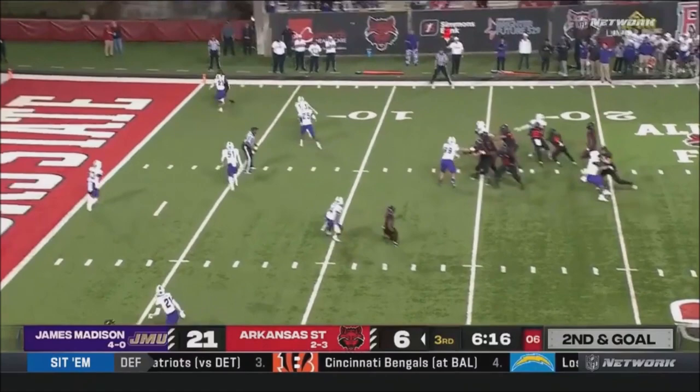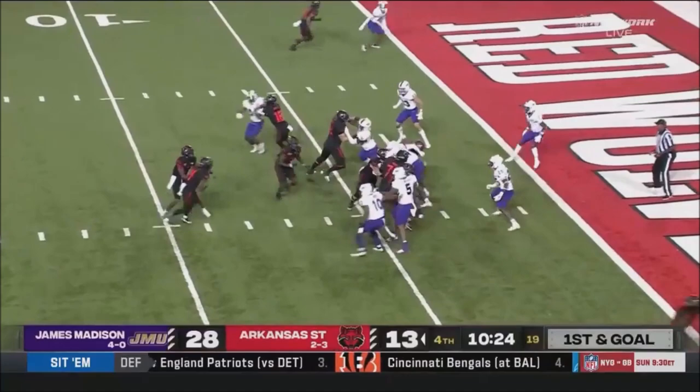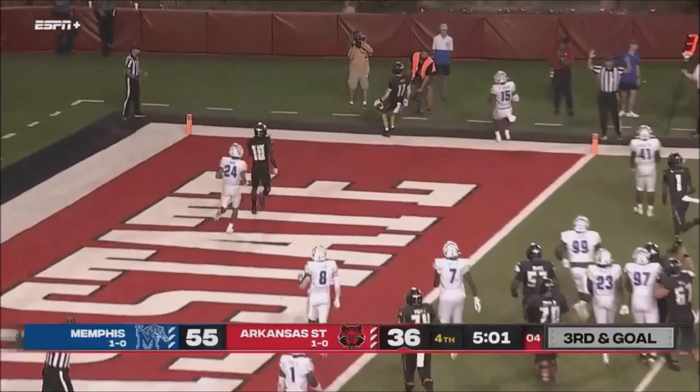Blackman into one-on-one. Hauled in. Second and goal. Foreman went up and — a dart to the end zone. To the end zone. Blackman rolls right, throws end zone, caught.